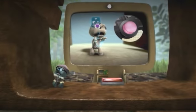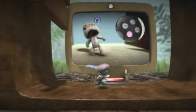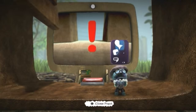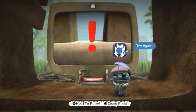Using the left stick, select the Try Again icon. Then press and hold the Action button. We'd like to say no little sack person is harmed during the playing of LittleBigPlanet. We'd like to say that. Anyway, another cute little sack person will appear at the last activated checkpoint.